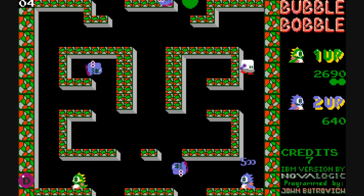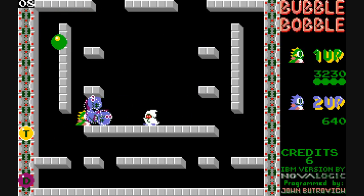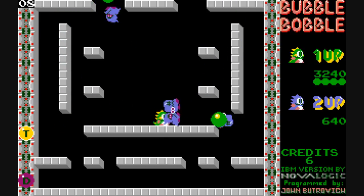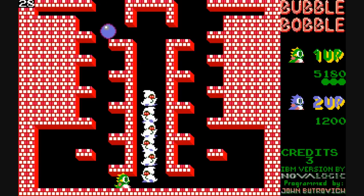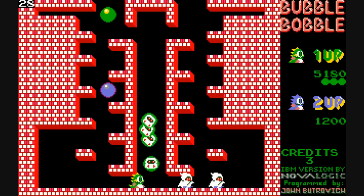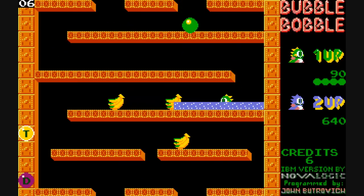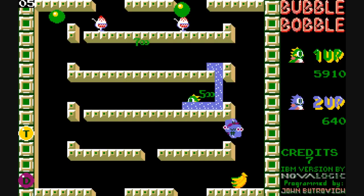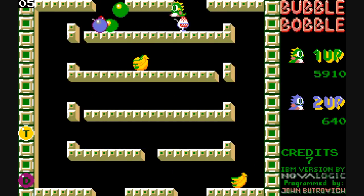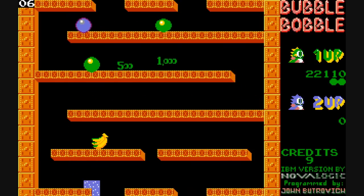Sometimes the best way to kill enemies is to stand in one spot and do just rapid fire shots. Depends on the type of enemy though. Some stages it makes it quite easy, like here on stage 28 — they're all kind of in one spot and you can just nail them all in a row. You also have the ability to pop these bubbles that have water in them, and the water will kill all the enemies that it makes contact with. You can also use it to gather items on the screen.